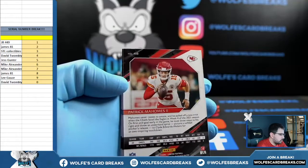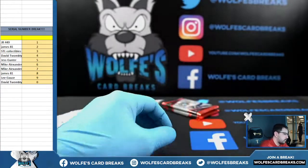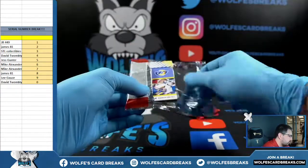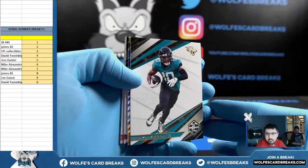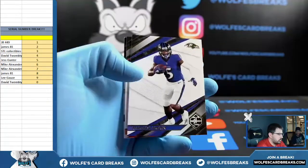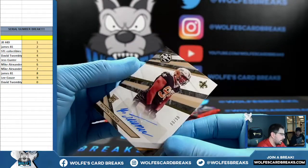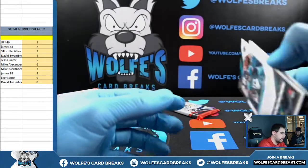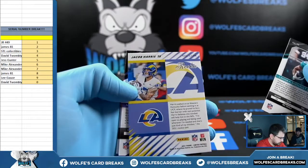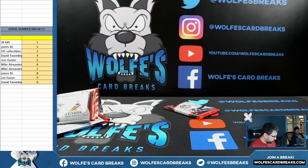Elliott's two, Mahomes eight, Allen nine, Herbert eight. Jacob Harris, Joe Burrow. Peyton Turner, 80 out of 99 for the zero spot — come on, you can't let us go down like this. Limited, damn dude. 71, 8, 18, and Burrow is two.